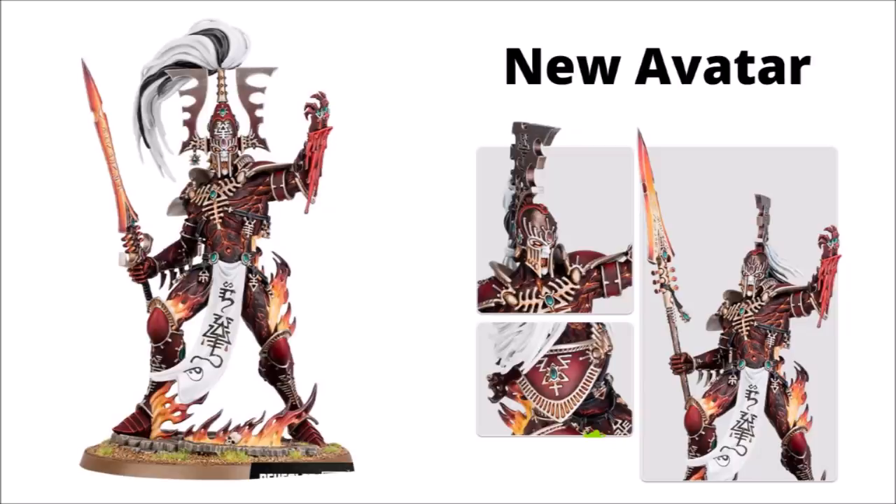First up we have the murderous looking new Avatar of Khaine. We got some blurry pictures of it yesterday, shortly followed up by Games Workshop showing off the model in full. It certainly looks like a spectacular new centrepiece to the Eldar army. Apparently this guy stands around about twice as tall as his previous incarnation, so all ready to go toe to toe with greater demons. It seems they have been really quite flexible with the options for the Wailing Doom - his molten blade has options for either a sword, spear, or axe.